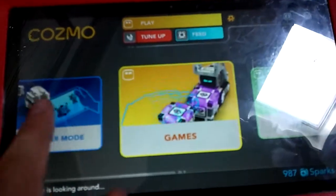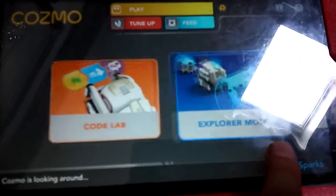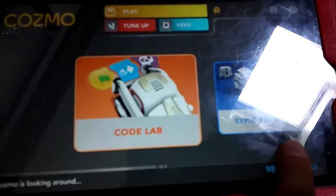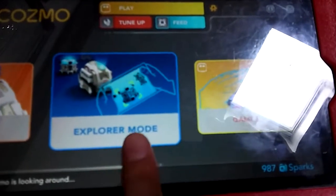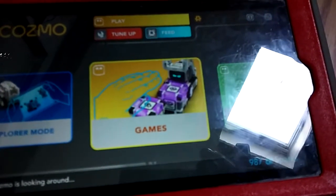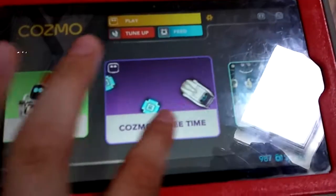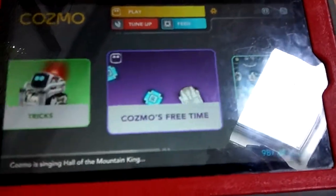You have tricks, games, and explore mode. Code Lab is where you can make codes. Explore mode is to explore with Cosmo. In games you can play games with Cosmo. And there's tricks and Cosmo's free time. My favorite — Cosmo is singing the Hall of the Mountain King right now.